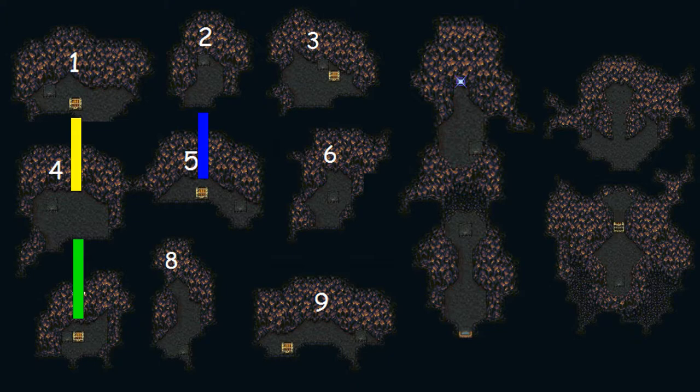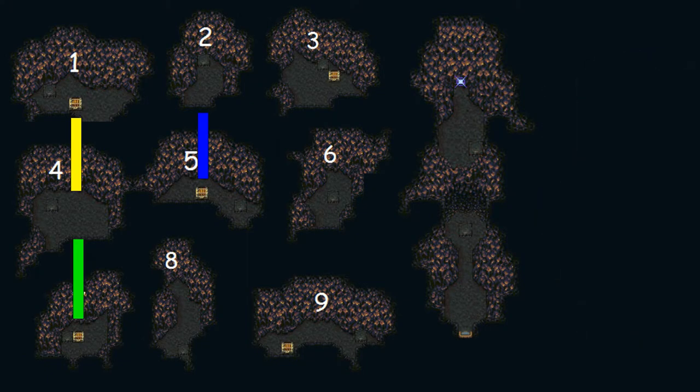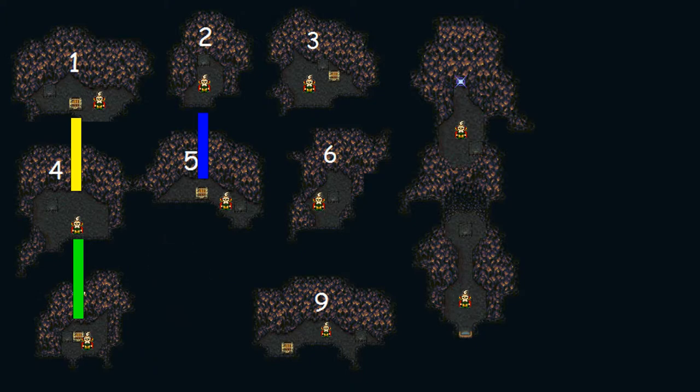The first thing to note about this dungeon is that I'll be holding A at all times. This just makes sure that I'll grab any chests I happen to come across. Now, I don't want to run into the chest that eats the coral prematurely, so that kind of forces my hand - in case I happen to land in the chest room, I always want to walk straight down first all the way, to make sure that I'll exit that room immediately so that I don't run into the chest by mistake. The trick to this dungeon is what happens when I'm in any of the other 11 rooms scattered around.